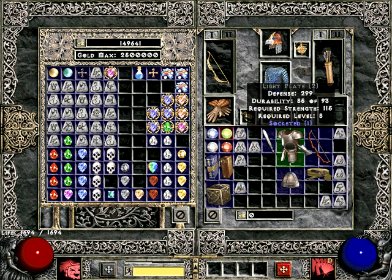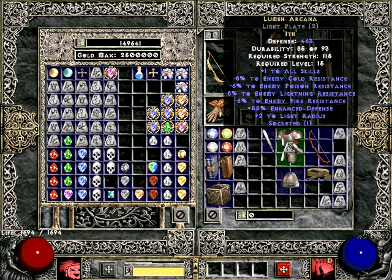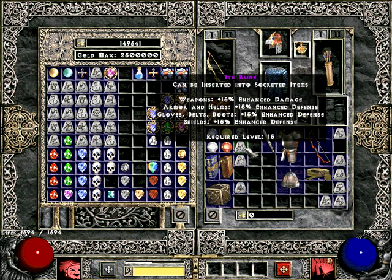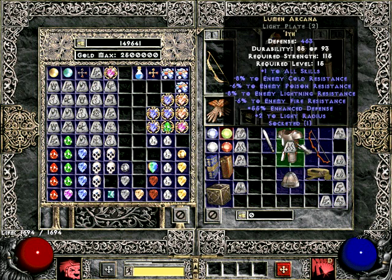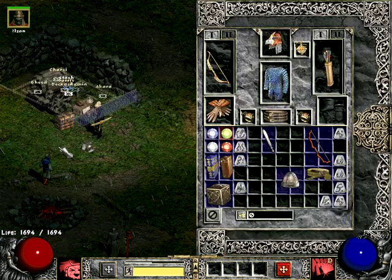First of all let's make something in this armor. The runeword I like is this one — Lumen Arcana. It needs an Ith rune, which is this one. It requires level 15, and this armor gives you some enhanced defense and basically one to all skill levels, which is really nice if you are using direct damage spells or summons. So let's just put that away for a bit.